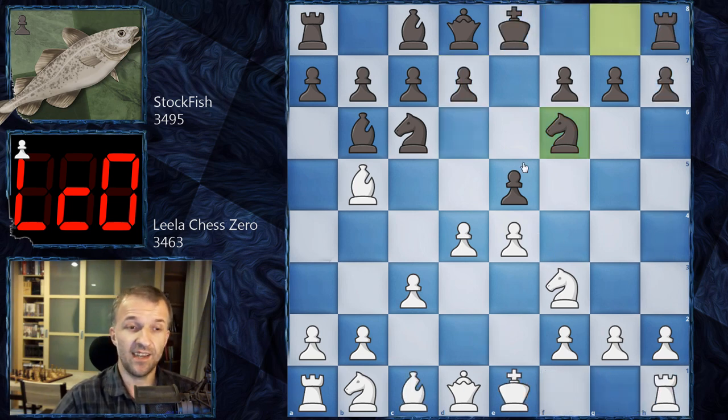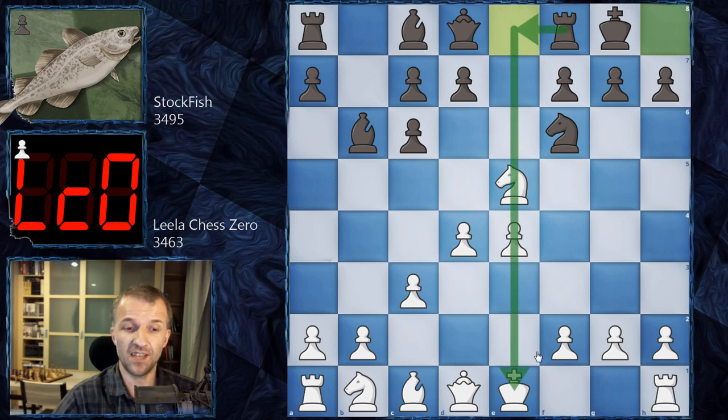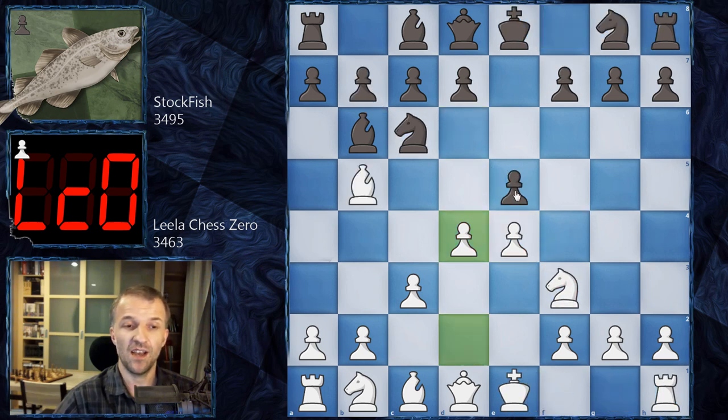You could ask: can I win the pawn on e5? It is actually possible. However, after taking the pawn, what do you do after castling? If you defend the pawn, your bishop gets blocked, and the rook comes to e8, staying on the same file as the king. It's always risky to do that in the Ruy Lopez. After castle, knight e4, rook e1, knight d6, the game could continue — but this isn't played at the top level.